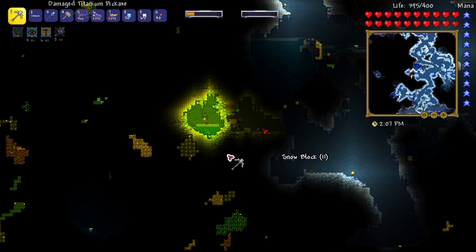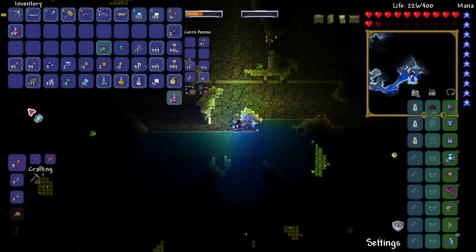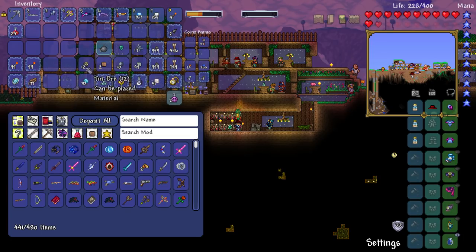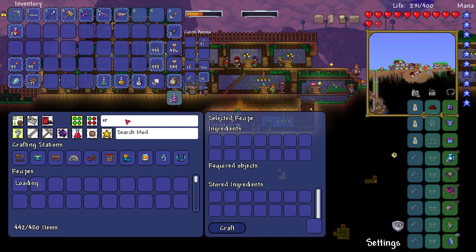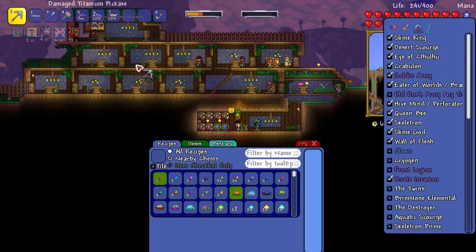I'm going to mine an absolute bunch of this now that I know what it looks like, and then we'll come back and craft it all up. I mined 499 of the stuff — let's see what that'll make. I was thinking, well if it's titanium you need an absolute bunch. Let's see cryonic ore — how much can we make? 124 bars, wow!